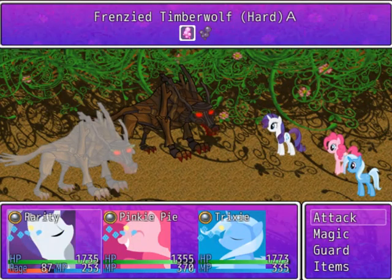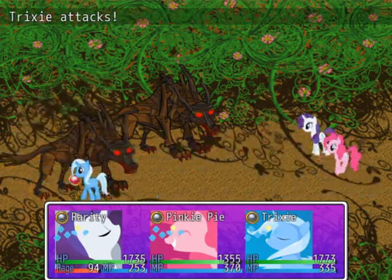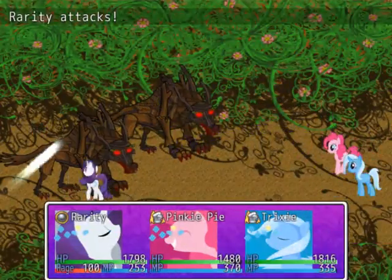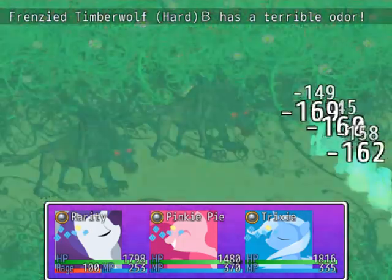This timber wolf is no longer confused, so I guess we'll finish it off. Because poison is 7.5% damage, that means they have like 9,000 HP, these wolves. Goodness gracious.